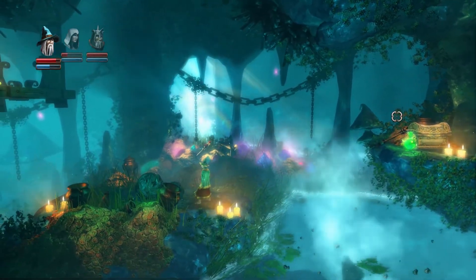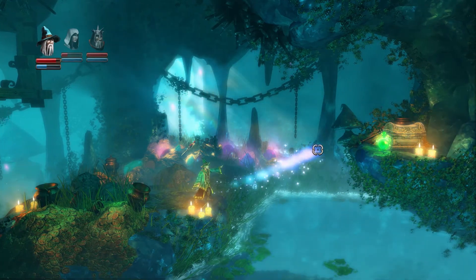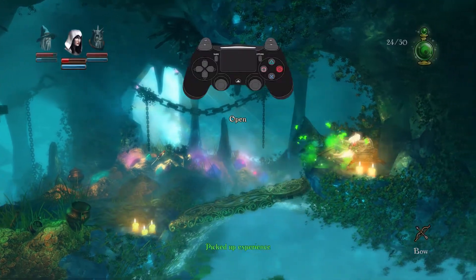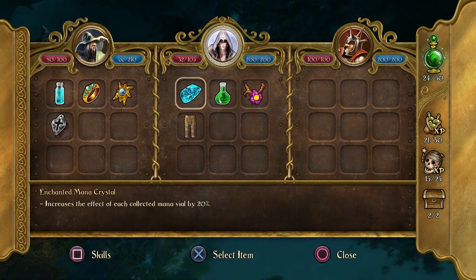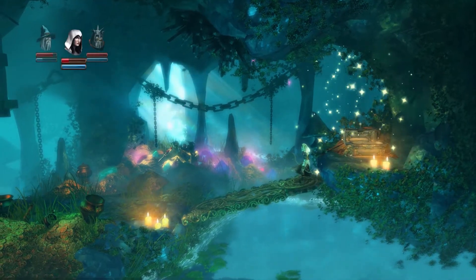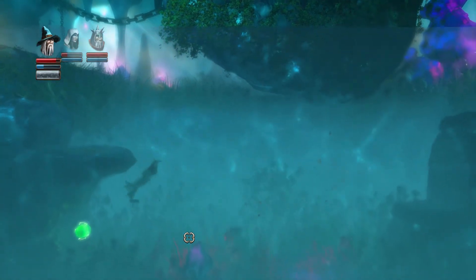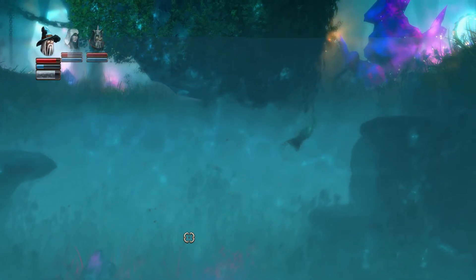I got it. Enchanted monocrystal — that sounds like a wizard item. Increase the effect of each collected monovial by 20%. Yeah, might as well move it over to him — he's the magic user. It won't move! It's stuck! Oh, it's gotta be terrible for those robes — it just soaks in. Probably heavy.